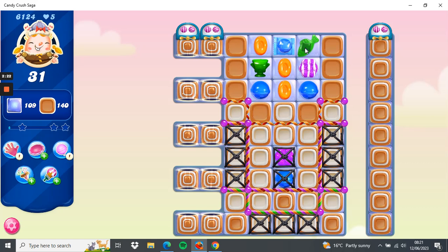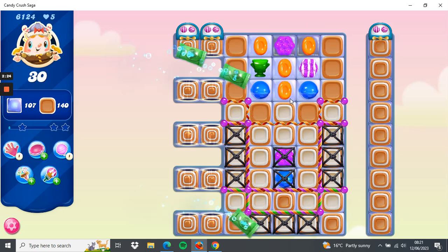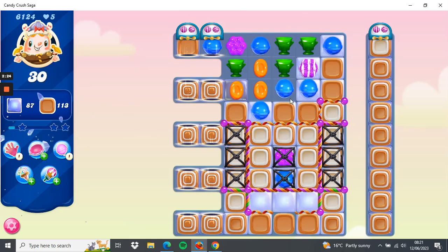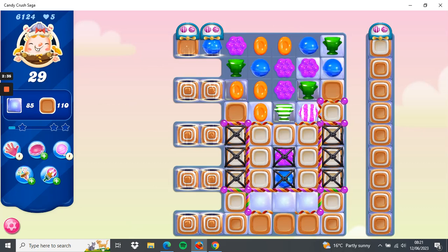If I swap the fish and the wrapped candy we should get some exploding fish. Okay, it's quite a good start. This is the only move available so we'll do that. We've got two stripe candies so I'm going to swap them — purple to green — to clear these pieces of string here.